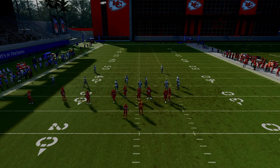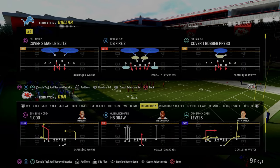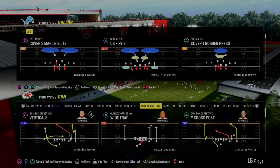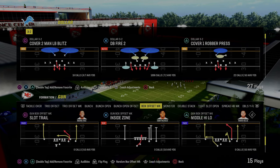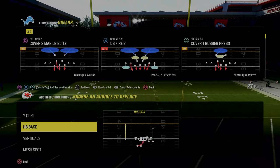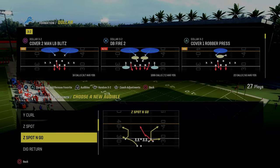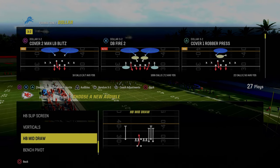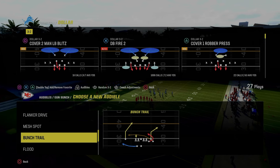I want to talk about some more constraint setups that I really like that not a lot of people utilize out of this formation. This box offset formation is actually really good — we're not going to get too far into that today, but I did want to talk briefly about bunch. We have Y curl, Z spot and go, and verticals as critical audibles. The last audible is really up to you, but I'd advise most people to use bunch trail.